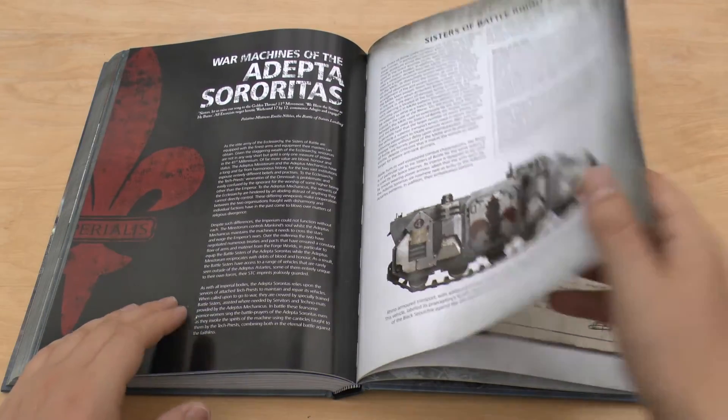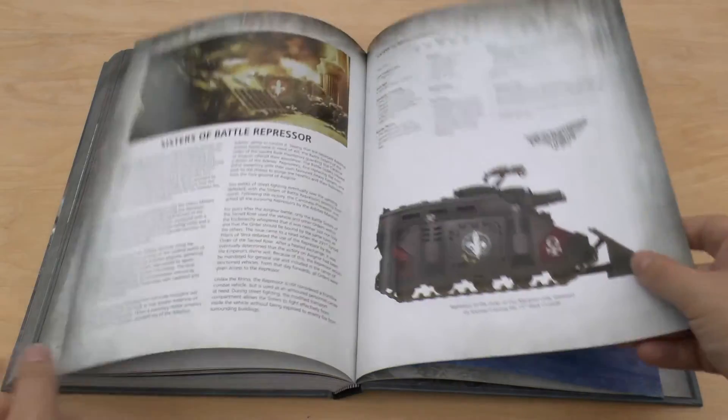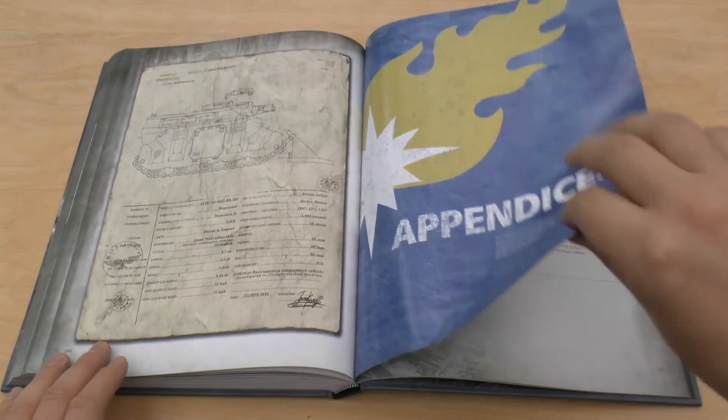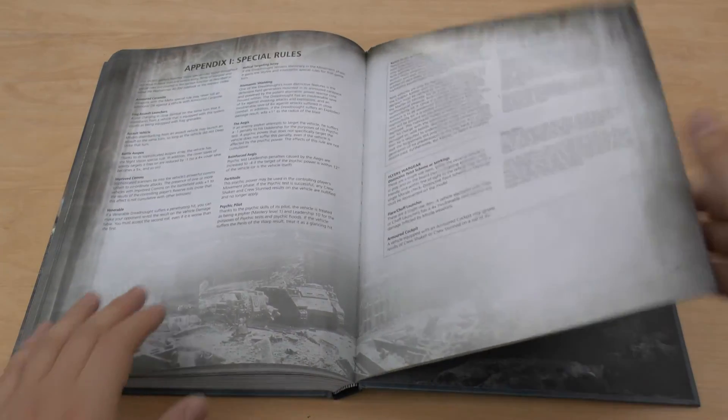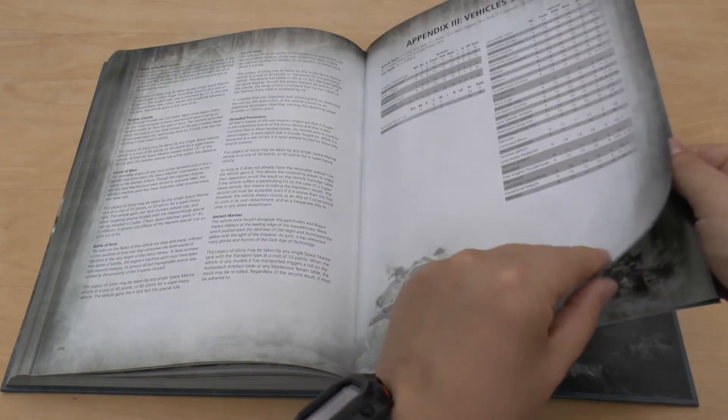Sisters of Battle — Rhino, Immolator, Exorcist, Repressor. And that's it. And that's the appendix — so you've got the special rules, Armoured Ceramite, Legacies of Glory, vehicle summary. That's nice — so it gives you all the armour values so you can look at them quite quickly. And you get all the weapons.